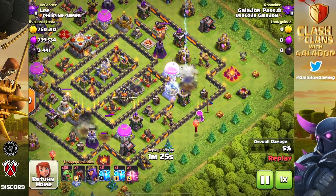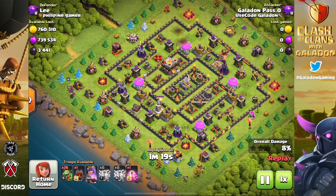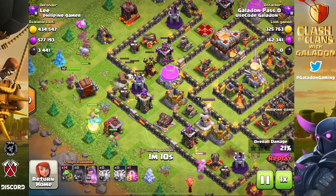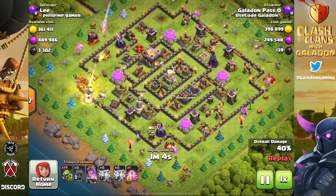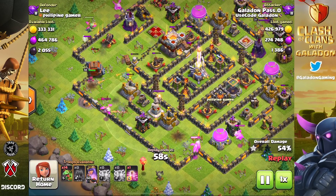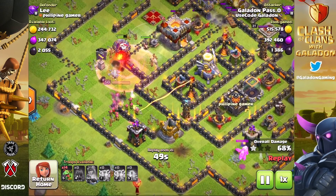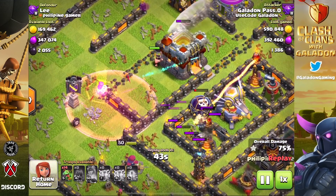Here we go — first raid back with the Archer Queen! Excited about this even though yes, it is still baby dragons. Over on No Cash Clash it has been getting 100% of resources, which is not something baby dragons are really known for — three-star attacks or getting to the core of a base, especially Dark Elixir storages and the Town Hall. But baby dragons are extremely efficient at grabbing a star in pretty much every single attack.